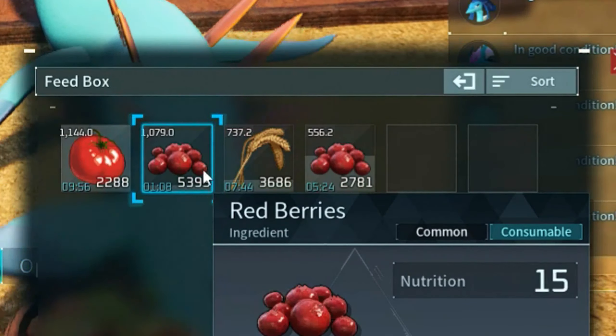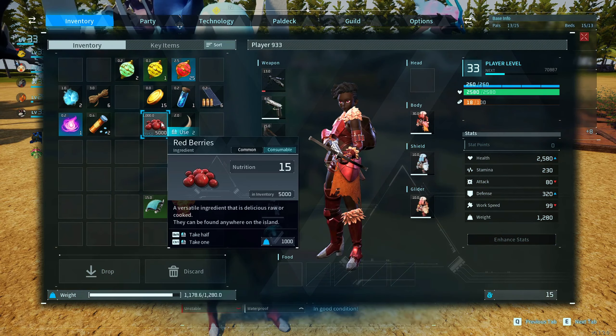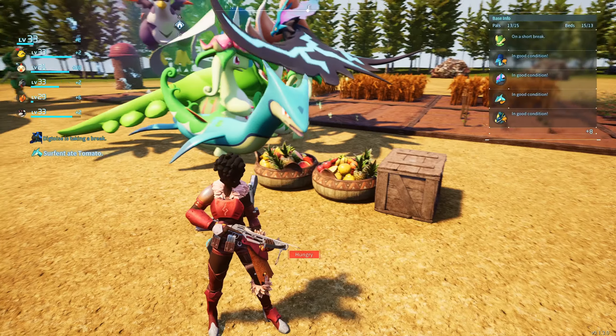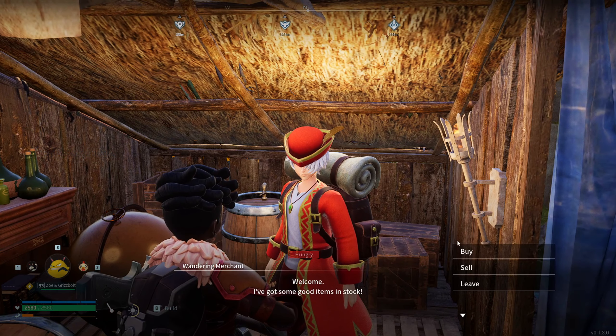If I go into my feed box, you can see that I have over 8,000 berries. I'm going to be selling 5,000 of my berries to see how much of the flame organ I can get. I'm going to travel to the small settlement and sell my berries at the shop.